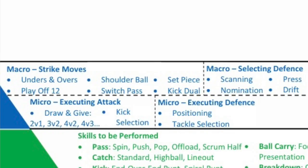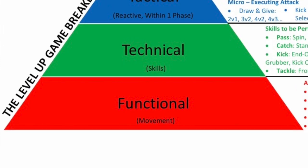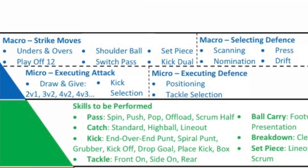Your macro tactical ability covers your unders and overs, your play off 12, dummy switch pop, shoulder ball — all these different moves. That's your macro tactical ability. Going back down the pyramid: there's no point having tactics if you can't physically move. You've got to cross that box first before you move on to the next step.